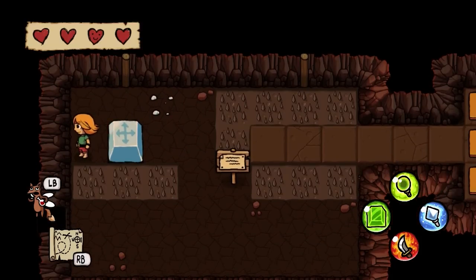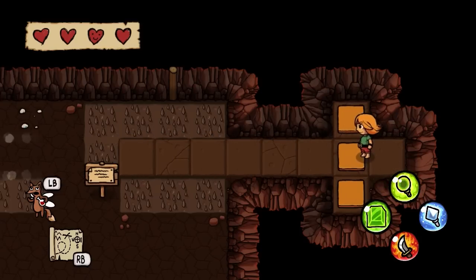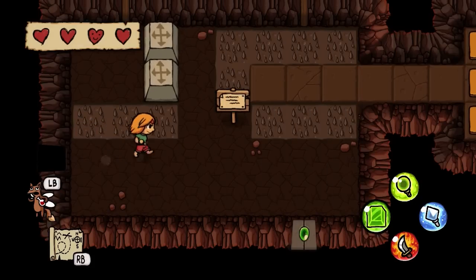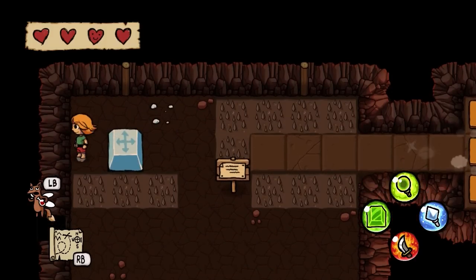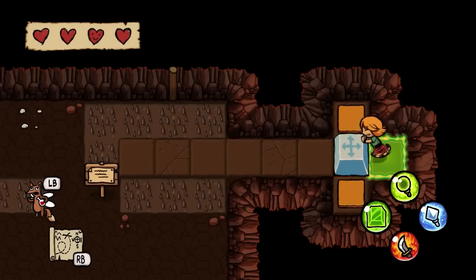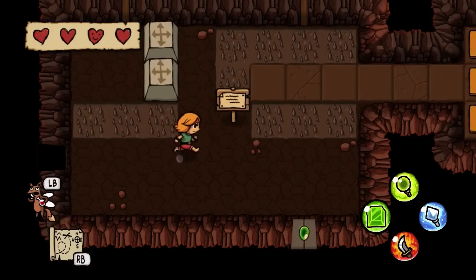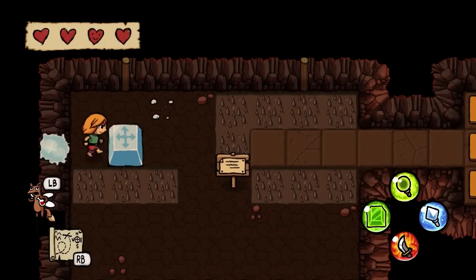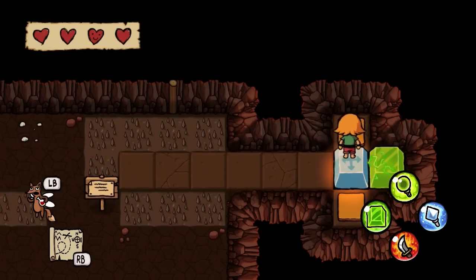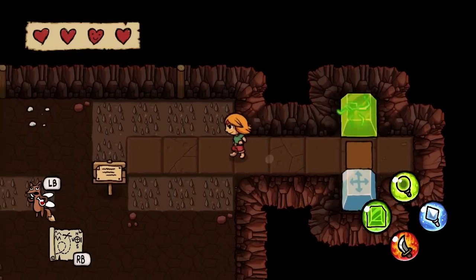I need to shove it, teleport myself over there, put down another portal block and then run up top before it gets there. So the idea is: ice, shove, portal block up. So ice, shove, portal — and I messed up. This can certainly be done though, I've done it myself; it's a little tight, very tight but it's very doable. Oh I made it — sort of. Yeah, did it.